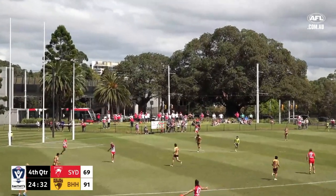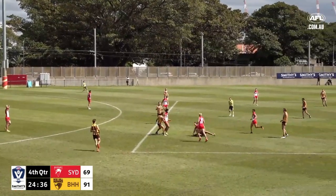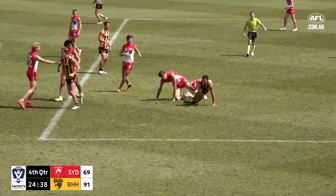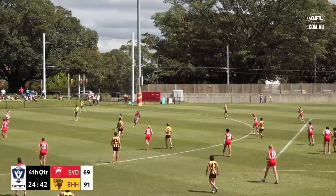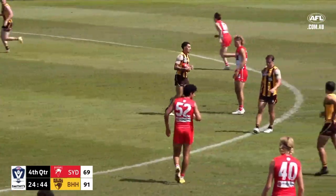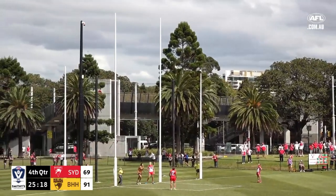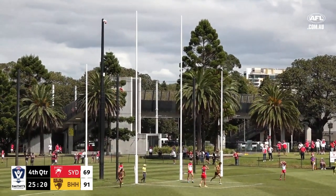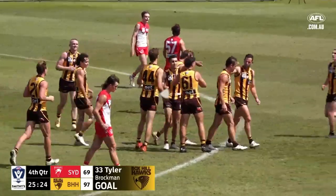Collis plays on, takes plenty of space and then kicks up the corridor from McAndrew, but Hall was able to cut it off. He plays on, chips in the direction of Tyler Brockman — and that is number three. A welcome return to footy for Tyler Brockman.